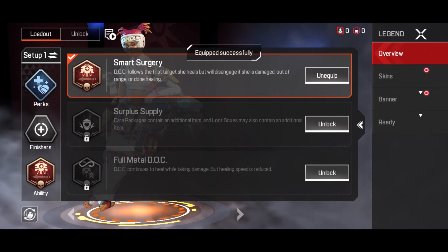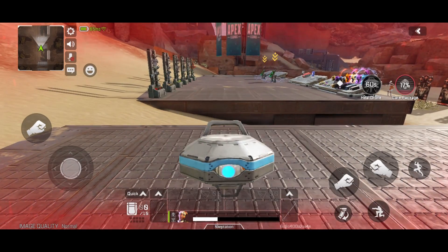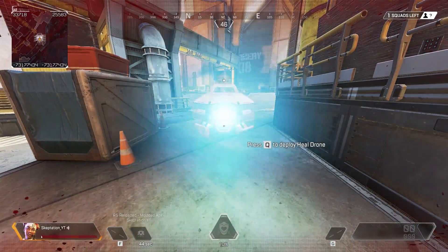Apex Legends Mobile has a perk system that lets you upgrade your abilities somewhat if you play them a lot. One interesting one is a smart surgery drone perk that lets Doc follow the person they're healing around as they move. Here you can see the perk modded into R5 Reloaded.